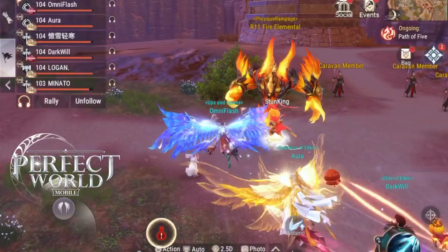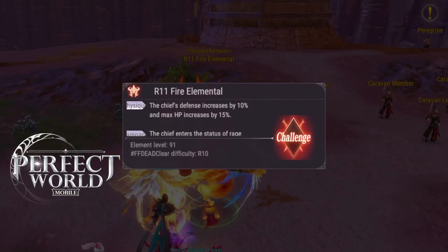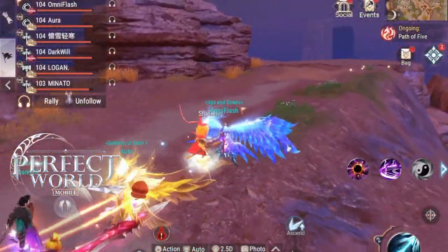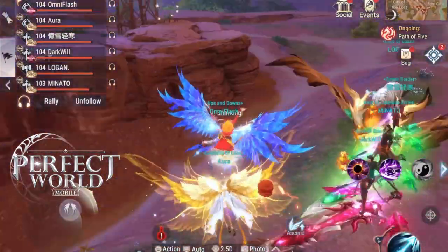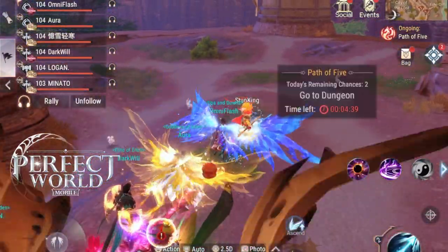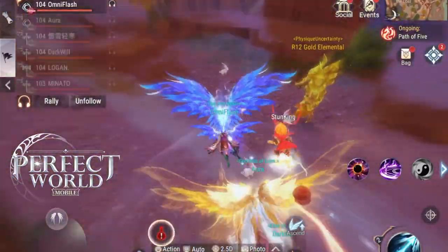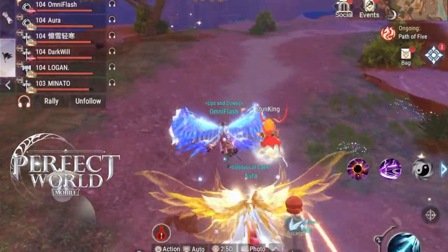Path of Five can drop things like sacred books, mirrors, heaven scrolls, earth scrolls, and human scrolls that can be combined or sold on the stalls to make primeval scrolls. You can also get chaos essences and ancient skill scrolls. It's all really nice stuff.